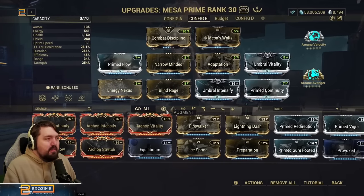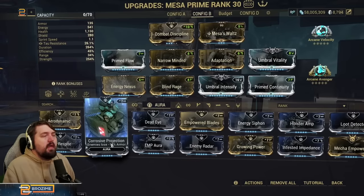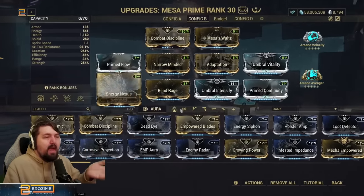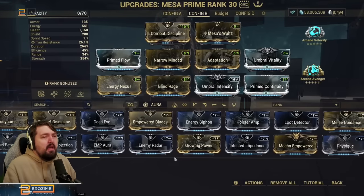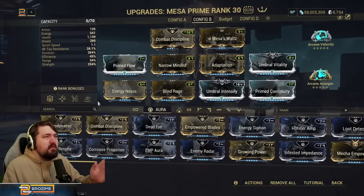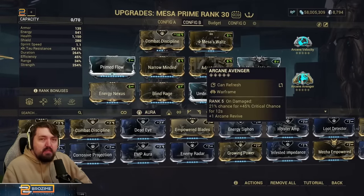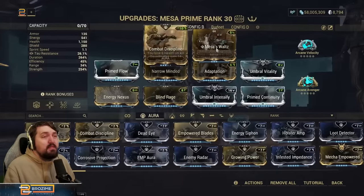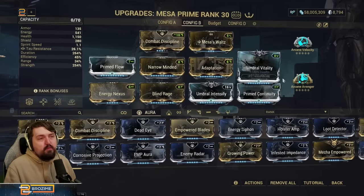If that interaction gets fixed, you can invest another Umbral Forma and use rank 0 Combat Discipline, which will only do 1 damage — easily sustained with health drops or a little outside healing. If you don't like this interaction or don't have Avenger, good generic auras still work: Corrosive Projection is very good and helps teammates, Rifle Acolyte is great for shield gating, Energy Siphon bumps passive energy regen. Molt Augmented is also a strong swap — it benefits Nourish and all abilities for more damage.